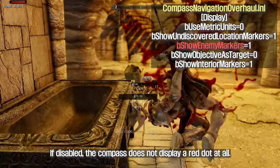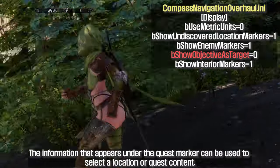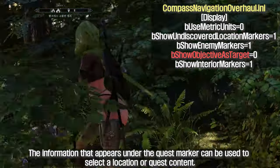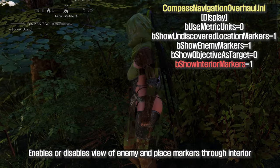If disabled, the compass does not display a red dot at all. The information that appears under the quest marker can be used to select a location or quest content. Enables or disables view of enemy and place markers through doors.